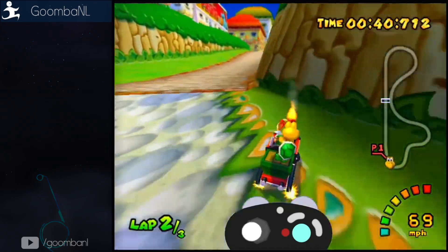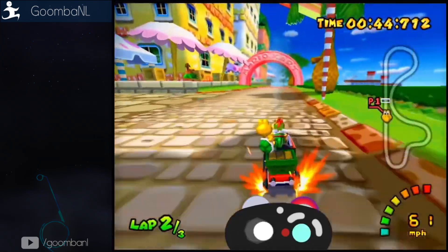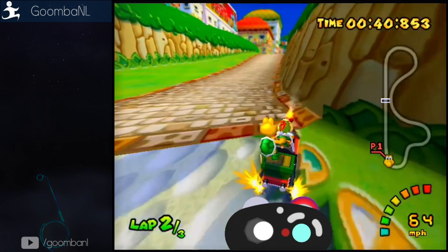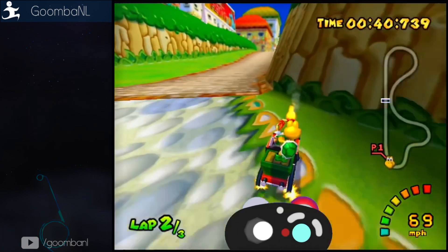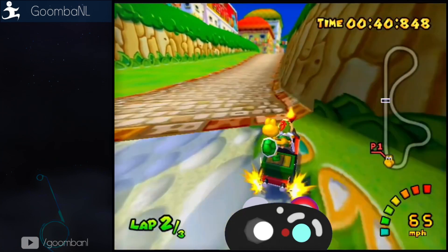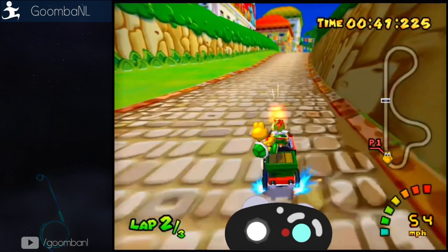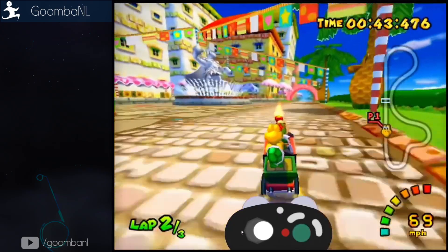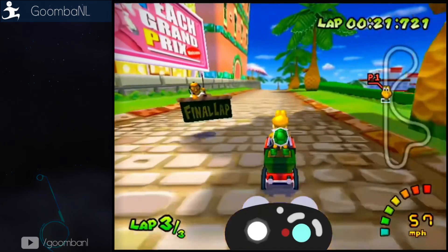A slight ATAC in the last corner pushes me wider so I don't hit the grass, finishing with some half ATAC to cut the corner tight. If I'd done more ATAC there, it would have gone wider and affected the next mini turbo more. I do a left mini turbo and regain traction pretty soon. This whole lap isn't about being perfect — it's explaining my thought process when ATACing. More fancy ATAC with very focused, subtle adjustments, and you'll get there eventually.